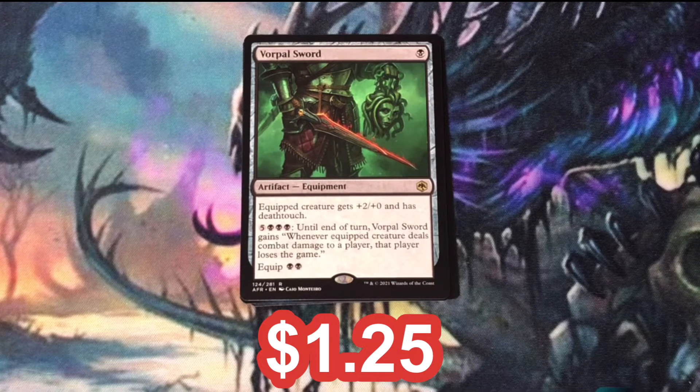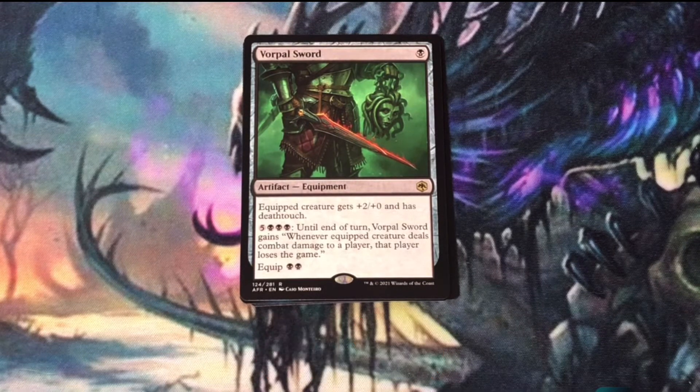Vorpal Sword — it's an artifact equipment. It's pretty cool in that it gives your creature +2/+0 and deathtouch. And if you get a lot of mana and your equipped creature gets through and deals combat damage to your opponent, they lose the game.